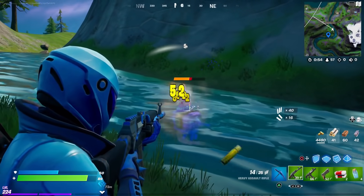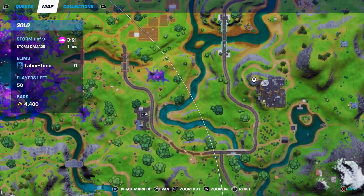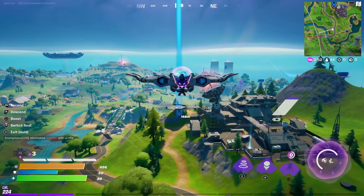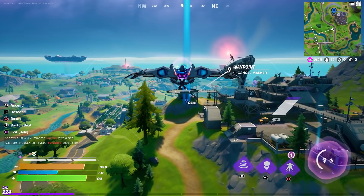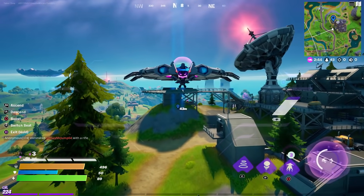Our next location is right over here at the helipad of this satellite station. The helipad is located at the northwest aspect, and the artifact should be right underneath it.